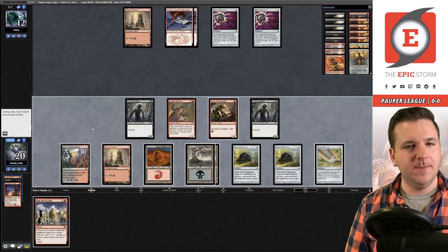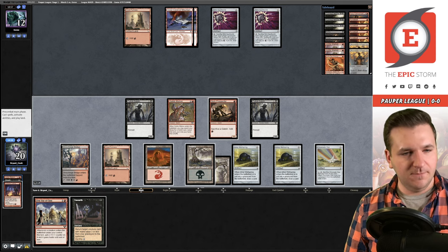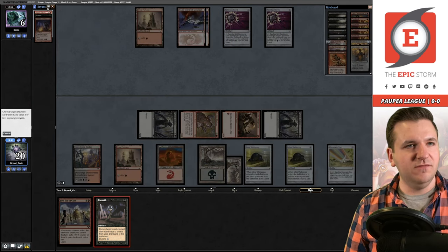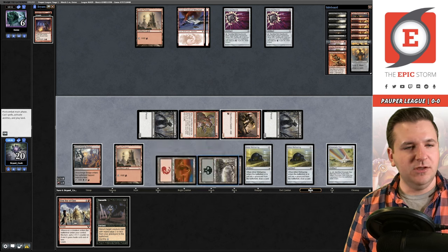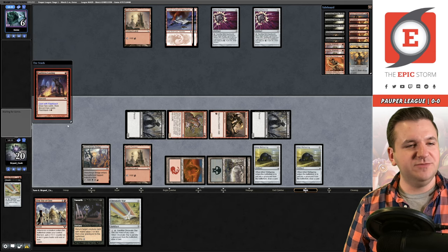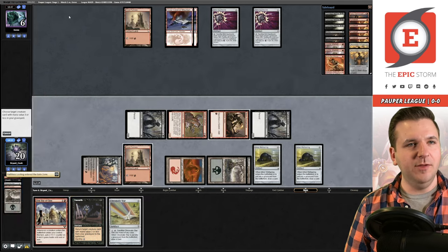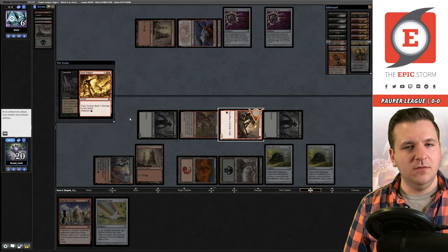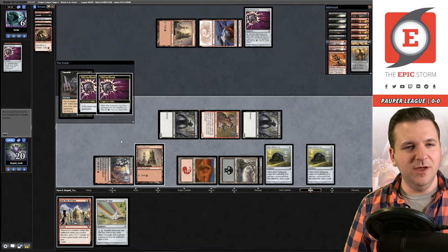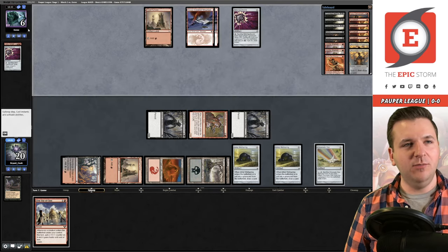We attack, putting them at 6 life. I flashback the Looting and then cast Unearth to make them sacrifice a Spellbomb. They respond with Fiery Temper — we take the damage. I actually didn't go for the win this turn intentionally: I already had lethal on board and they were at 6 life, so there was no reason to risk it. Our opponent concedes. We're 1-0 with Goblin Combo in Pauper.